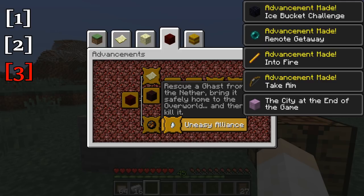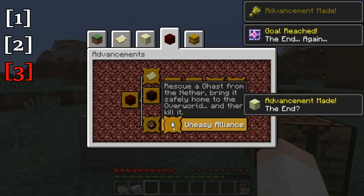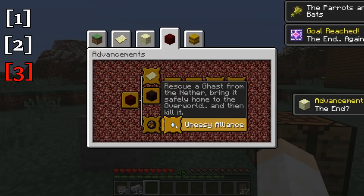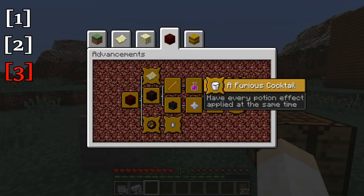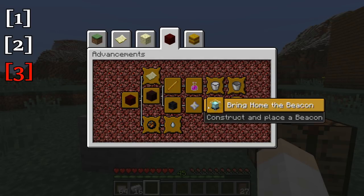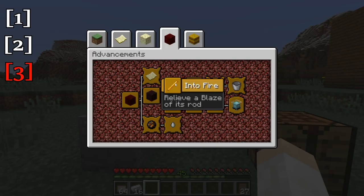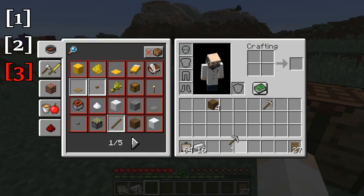And as such, with each of the challenge advancements you will actually get XP from obtaining them. For instance, you get a little bit of XP for rescuing the ghast from the nether — bringing it to the overworld and then killing it. So yeah, that's a little bit of a challenge and will actually get you some XP, as will some of these other ones. You can also customize these in your own world. Definitely worth looking into.